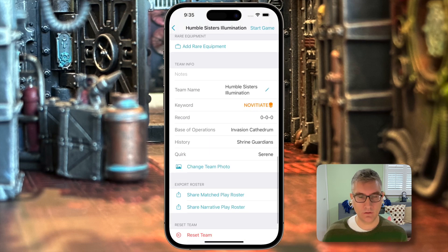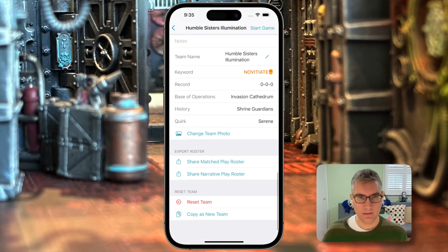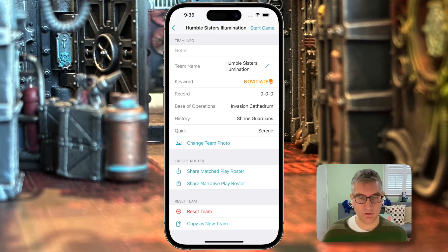Your team info: you can add notes about your team, change their name, and see their win-loss-draw record. You can change your team photo. Down at the bottom there's a share sheet where you can share either a match play roster that just lists the operatives — useful if you're going to a tournament — or a narrative play roster that includes their names, equipment, battle honors, and so forth. At the bottom you can do reset team if you are starting a new campaign and want to zero out their experience, or copy as new team, which will make a copy of the team. That's useful if you want to keep going on one campaign but start a separate one with this roster.